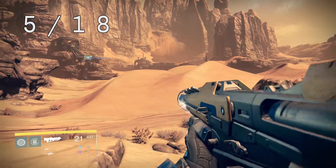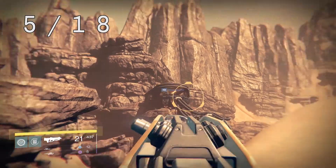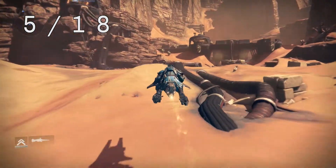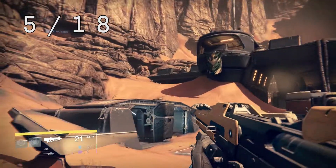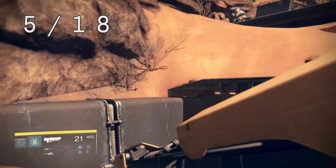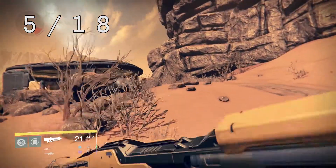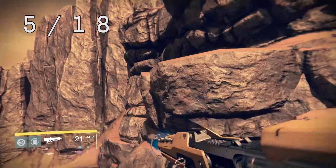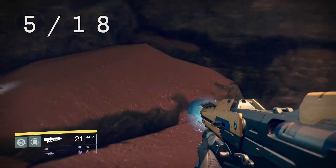The final ghost for this set can be found near the final objective for the mission. You'll have to fight through some guys — they respawn pretty quickly so you may need to deal with them or ignore them as best you can. Make your way up as if going to complete the objective, but instead jump up on top of the building, look behind you, climb up on the rocks, and in a shady little alcove you'll find the dead ghost.